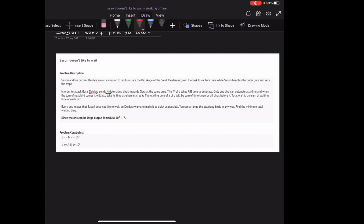The i-th bird takes A[i] time to detonate. Only one bird can detonate at a time, and when the next bird's turn comes it will also take its time as given in array A. The waiting time of a bird is the sum of time taken by all the birds before it. Total wait time is the sum of the waiting time of each bird.